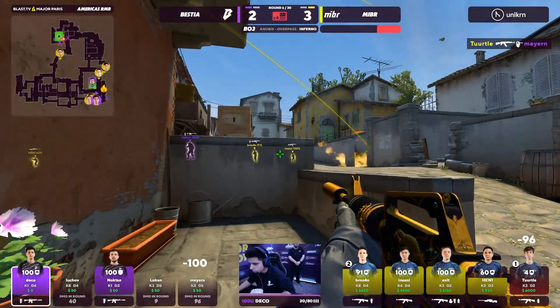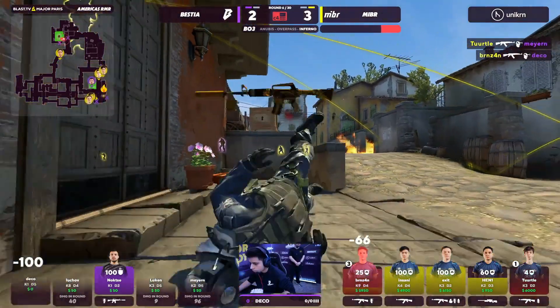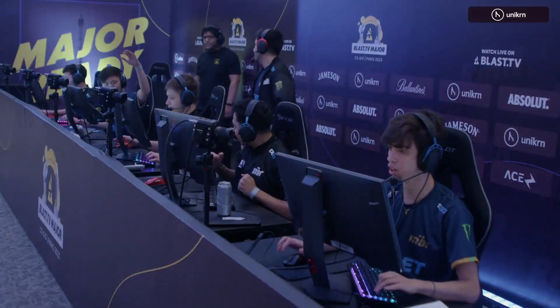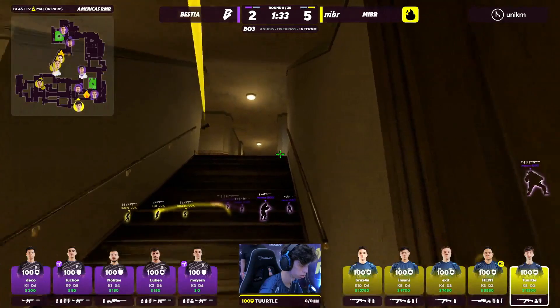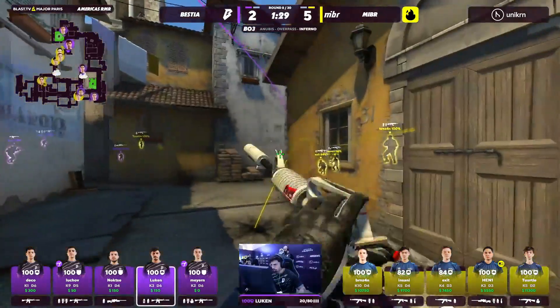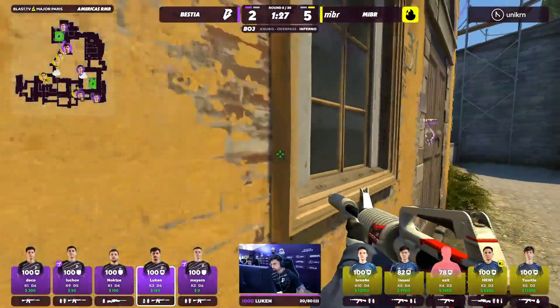Turtle takes down Mayurn, Deco holding off with the crossfire. Instant is instant, man — geez. They're using very few nades to take Banana. They're just moving on. This is granting them some advantages as the round rolls along, so the flash will come out now.